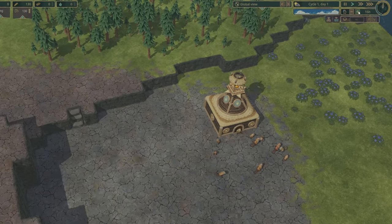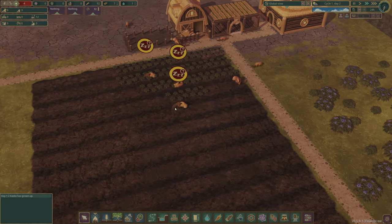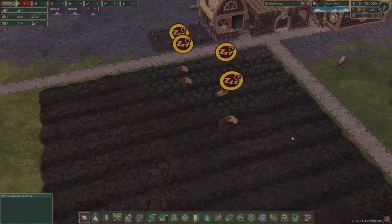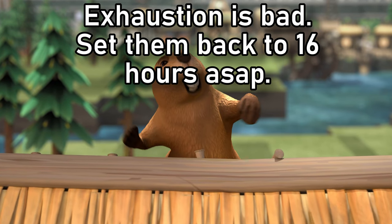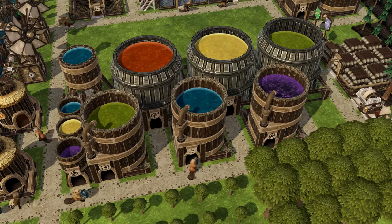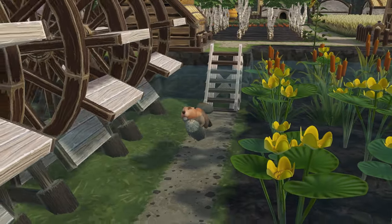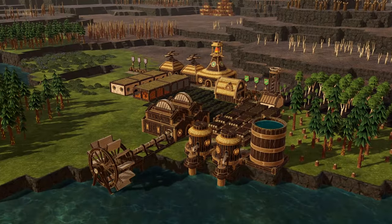At the beginning of the game, you may as well set your beavers to work for 24 hours a day. Sure, they'll collapse through hunger and exhaustion, but they'll get stuff done. This only really works at the beginning of the game when their happiness doesn't matter, but as with any resource-focused game, their first few minutes will have a knock-on effect to the rest of your playthrough, so just set them to 24 hours until you have the basics up and running.